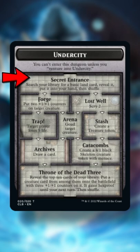You start at the top room, Secret Entrance, tutoring a basic land. Then whenever you venture into the dungeon, you progress down one room in the dungeon until you reach the Throne of the Dead Three, completing the dungeon and starting back from the top.